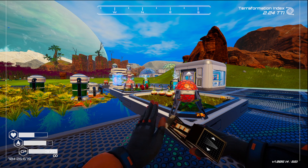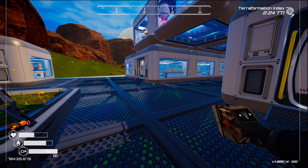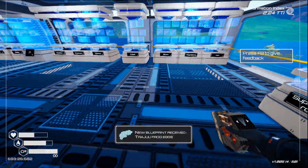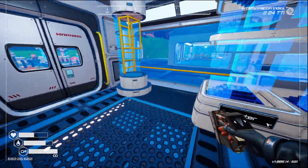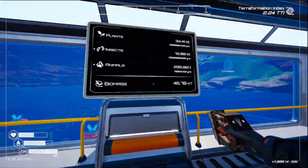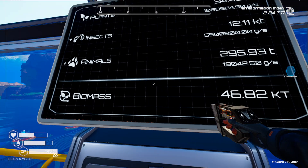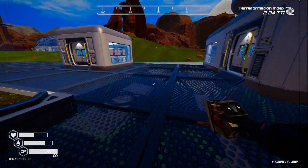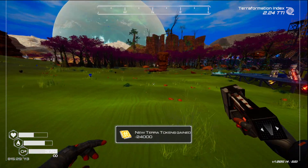Hello everyone, this is KJ and welcome back to Planet Crafter. I have a whole bunch of stuff to do. The first thing I want to do is see if the animal shelter is going to work without the animals in it. Let's go in the office — our animal number right now is 19,042 grams per second. I was just noticing that the animal shelter puts out quite a lot for animals, but I don't think it works without the animals in it.